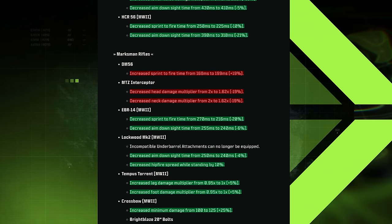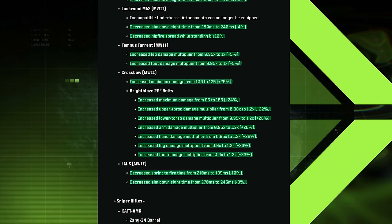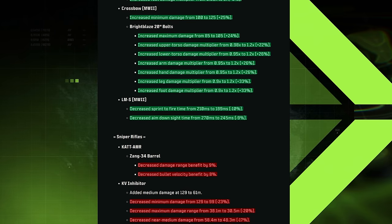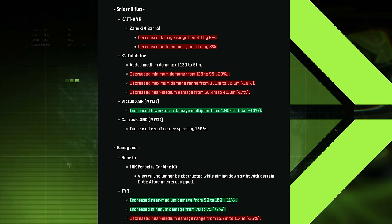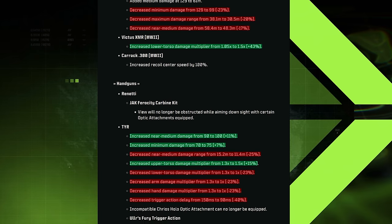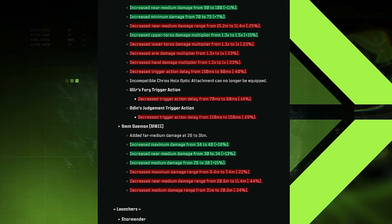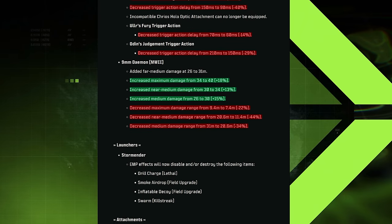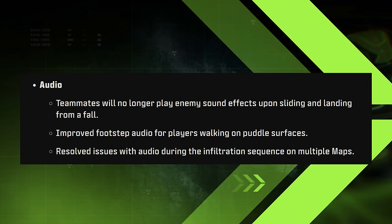The big winners are those Modern Warfare 2 weapons — the STB 556, Kastov 762, Chimera, Tempest Razorback, Kastov-74u, Croonen Squall, FTAC Recon, SO-14, and the Fennec, which was a really strong adjustment on the multiplayer side. Basically every single weapon category has been adjusted to bring at least some MW2 weapon up into the fold.